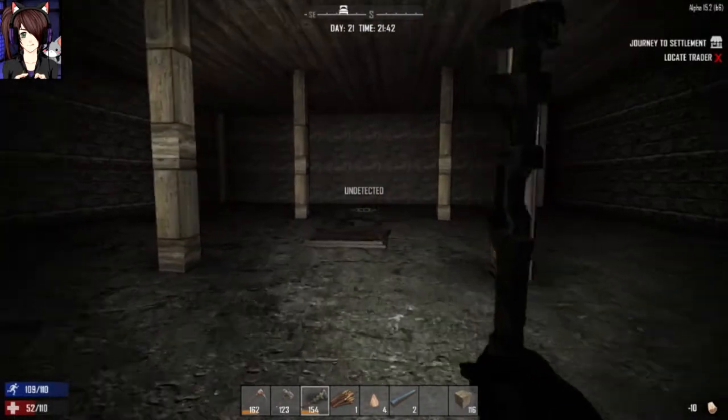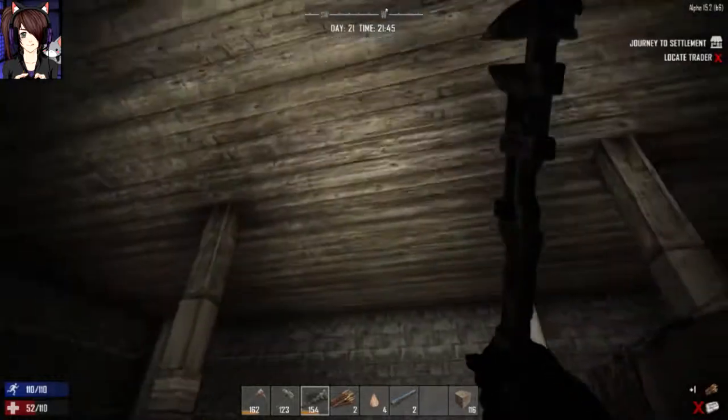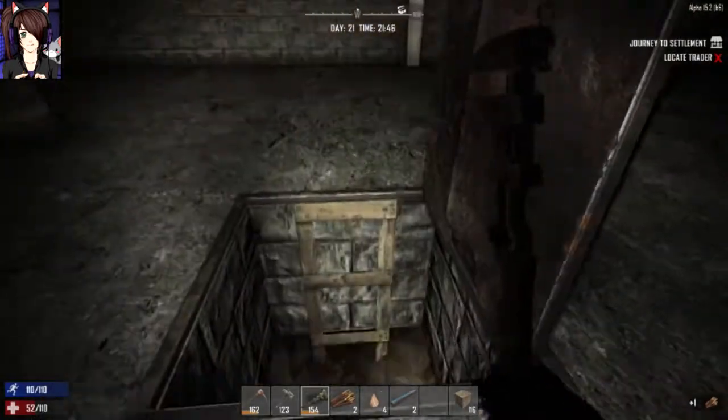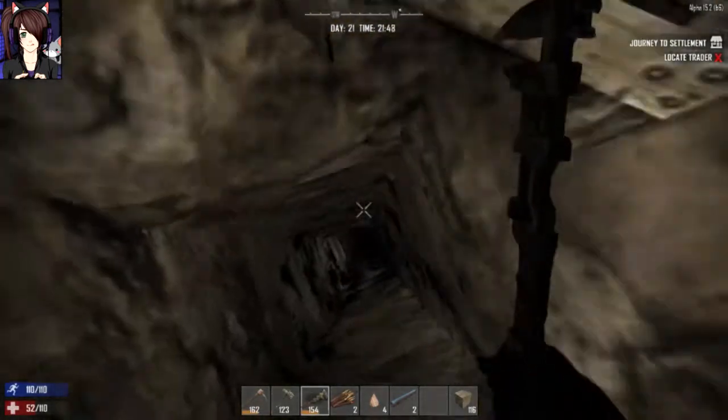All right. So this is all that I have — those spikes up top, this door, and that roof up there. This is all I've got. So let's hope this works. Oh boy.